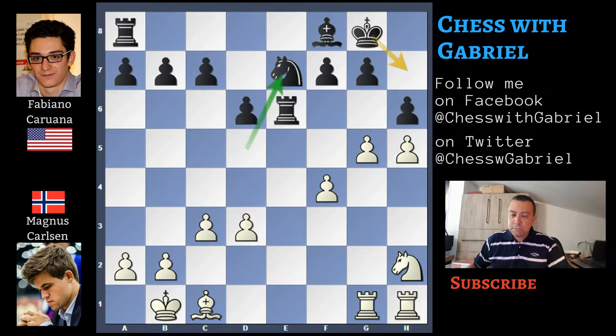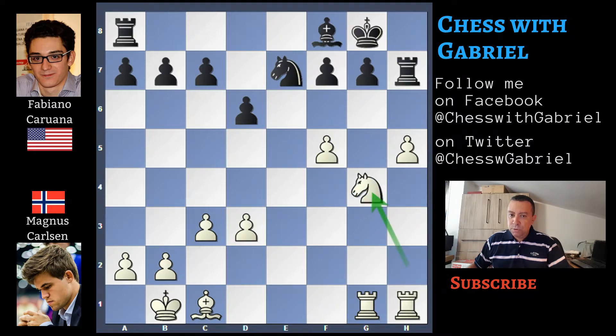G5 attacking H6. Knight to E7. The computer suggests King to H7, but really this position is quite difficult both to attack and to defend. G captures on H6. Now we see why Caruana put the Rook there — he recaptures with the Rook. F5. Rook to H7. Knight to G4 — the King moves away from the action of this Rook.